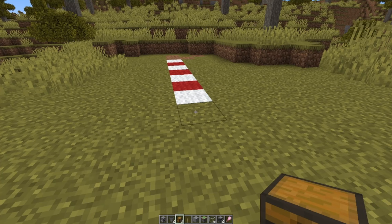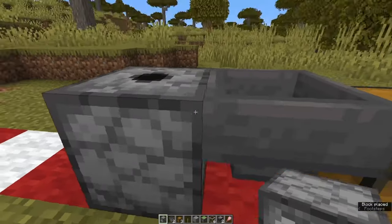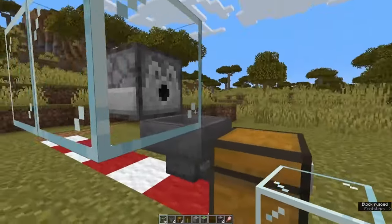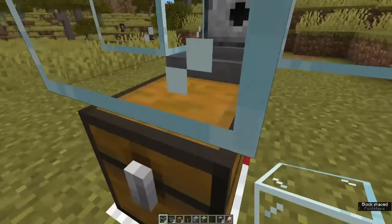Then we can come on over to our building area. We're going to place a chest down right here with a hopper going into the back. Go ahead and place a temporary block right here with the dispenser facing this way. Then grab your six pieces of glass and put one on this side of the hopper with one on top. Do the same thing on the other side and then two in the front.